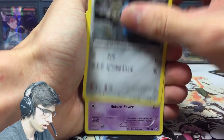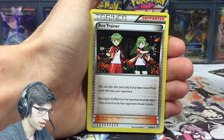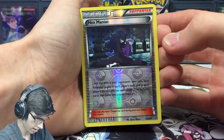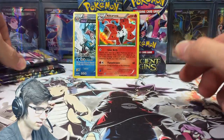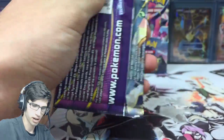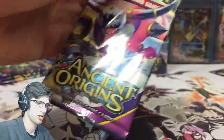I will also be doing a case recap once all of this is done, so you guys can see how much of the set you can complete from a case. That should be a nice video. We got a Volcarona holo — cool! Starting to get a little collection of those. I'll have all my holos, all my EXes kind of stored at the back of my binder from the whole case so you guys can see.